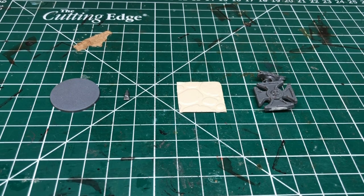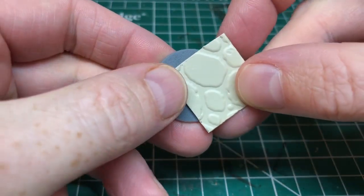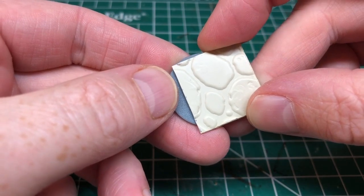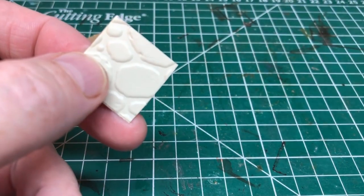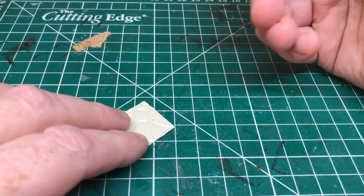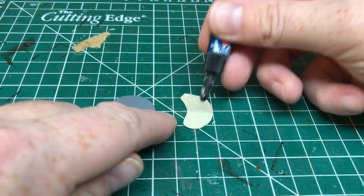I decided to put together a video showing what I came up with. I'm going to be using a Renedra 25 millimeter base, a very small clipping from a sprue, a little piece of plastic which has been vacuum formed to look like cobblestones, and then I'm using an element from the Sigmarite Mausoleum — in this case it's a cross off one of the archways with a little bird perched on the top. I'm sizing up the vacuum-formed plastic against the Renedra 25 millimeter base because I'm going to cut it down — I don't want the whole base to be cobblestones, just a small amount around one side. I'll use a sharp craft knife to cut out the bit I want, then put some glue on it and affix it in place.